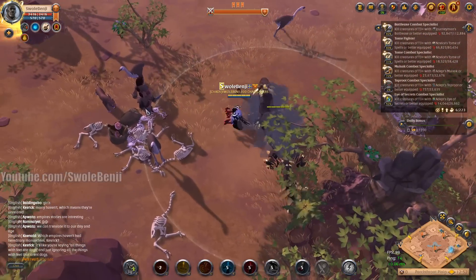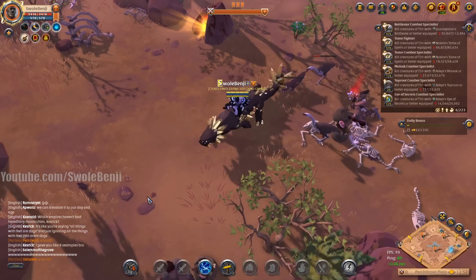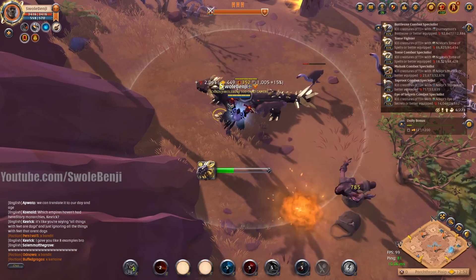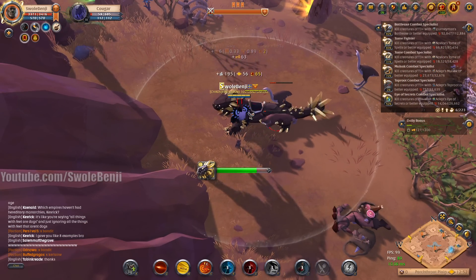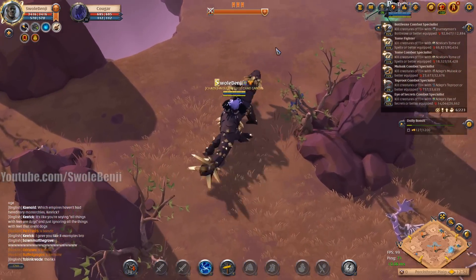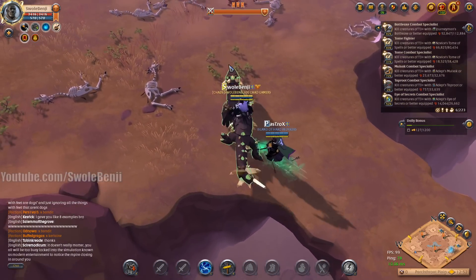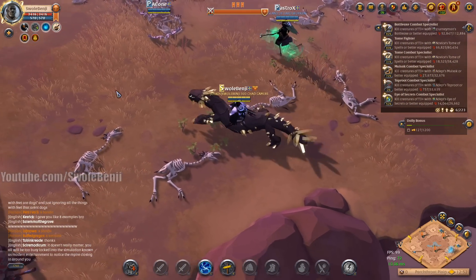As you ride around you're going to quickly dismount, shoot your Q, and then remount — that's how you fame farm the little small mobs, because you can just one-shot them and then mount up between the animals attacking you. You don't need to kill the animals; they're not really worth the fame anyway, unless you want to.